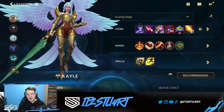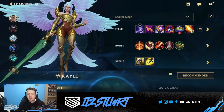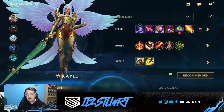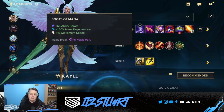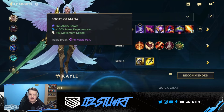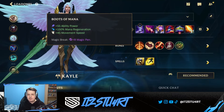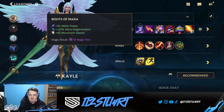As an AP carry, Kayle wants to focus a lot on ability power items. However, you do want to mix in items that give attack speed and on-hit damage, since her passive gives AoE damage on auto attacks. For boots, I really like Boots of Mana, especially for the mana regeneration — this helps a lot in the early game to use abilities to farm. You can go Berserker Greaves for attack speed, but you do get attack damage which doesn't scale as well as ability power.